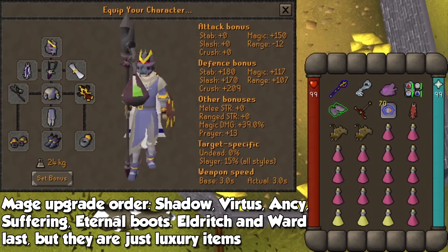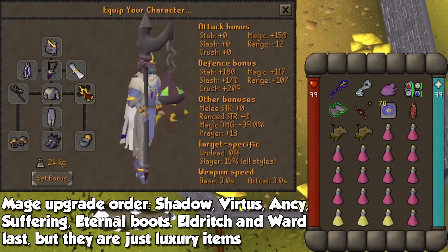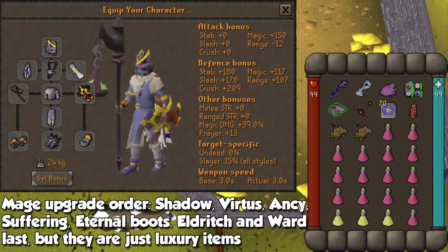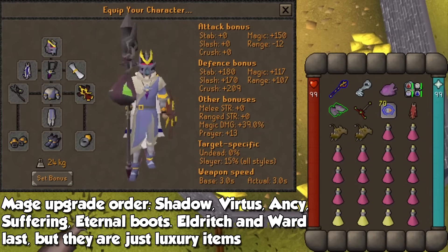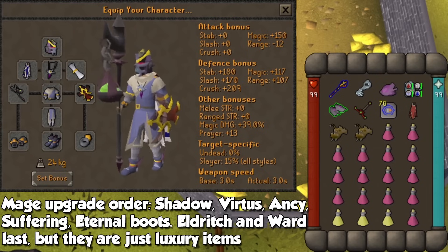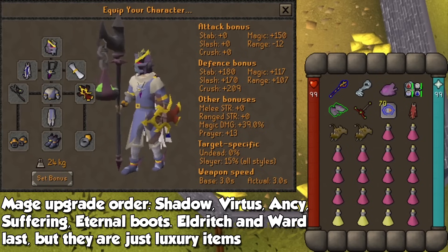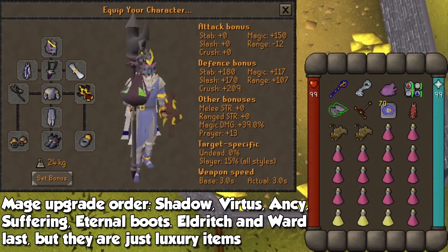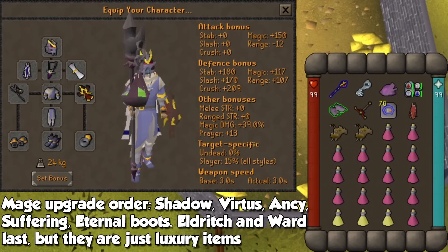The best way to deal with Kree'arra is with a Tumeken's Shadow. Unlike Bandos and Zammy where you might be able to get a few KC without it, doing Kree with magic without a Shadow is going to be straight up inting. If you don't have Ancestral, Virtus Robes will do fine, and this time we have more inventory space since we are not bringing two combat styles. Don't forget all of the extra items like your ecumenical key, Zaros piece if you want to bank at Nex, and many more.